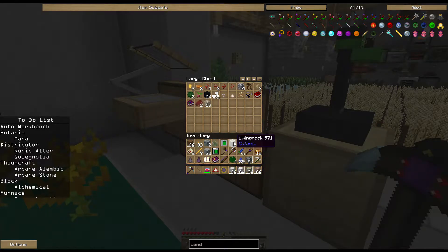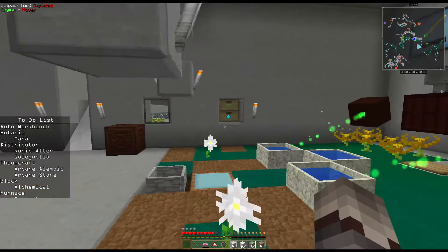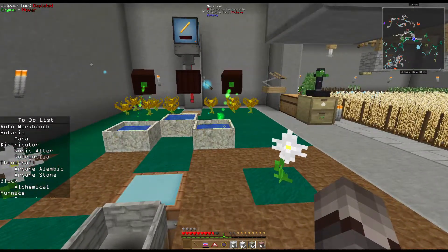I don't always want my ring of magnetization working like that, because sometimes it's going to pick up things I don't want - for example, throwing down certus quartz and not wanting it picked up. The game does a good job of not allowing that in most cases, but there are scenarios where something might drop that you don't want it to pick up. We want to do something about that, and that's part of the flowers we can make in Botania.